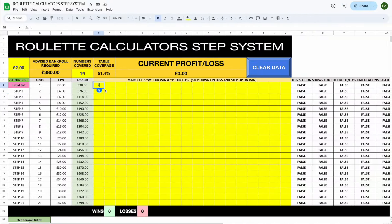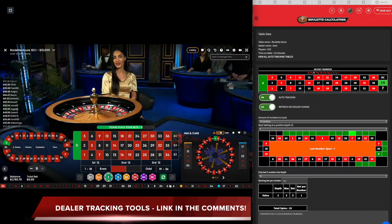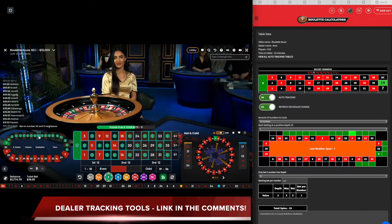Oh, that was mean! Stopped in my area and carried on round. So that is the first loss. We are going to go to step two, which will be two units per number. And that went on to 34. So we're going to go one, two.